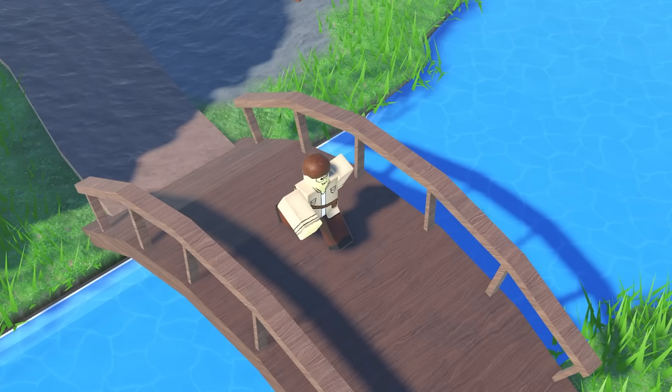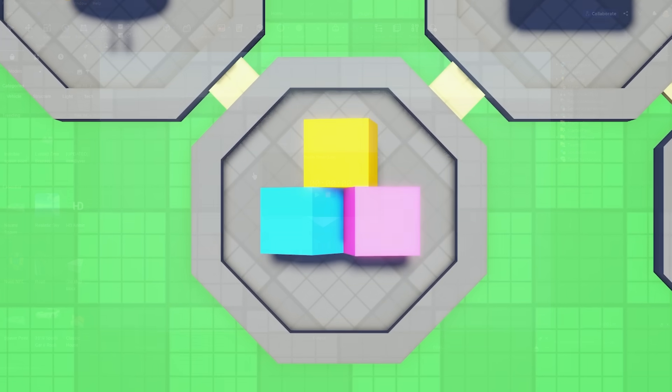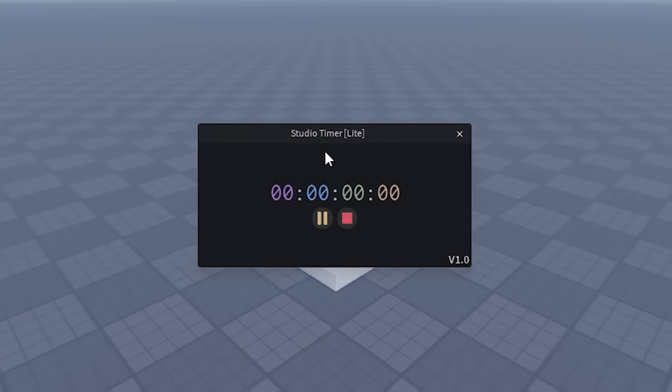While Gunk goes to find what I need for the final method, it was time to start method two: free models. Method two — free models. Let's go in three, two, one. Let's go.